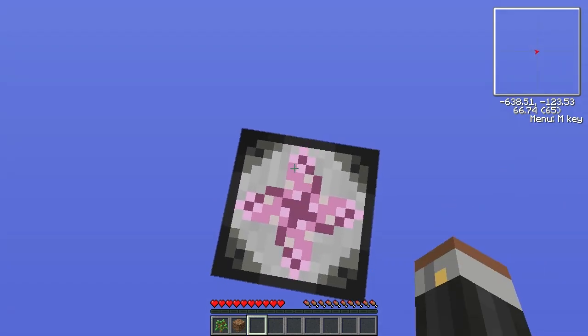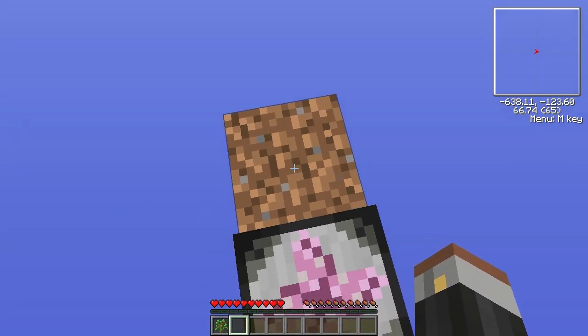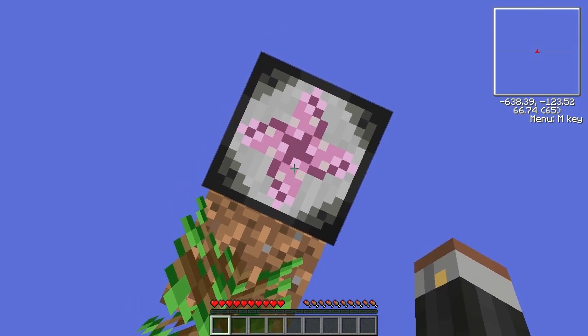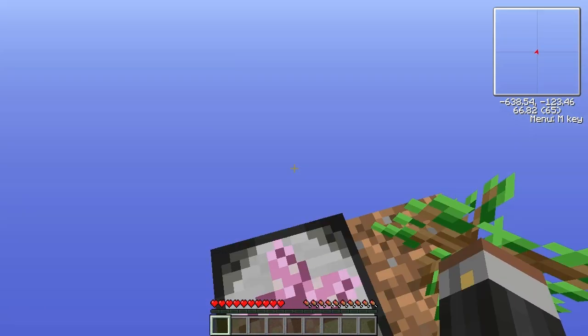I'm just going to carefully hold down Shift and place the dirt block right there. And now I'm going to place the sapling right there. Cool. So now pretty much all I've got to do is wait for that tree to grow.